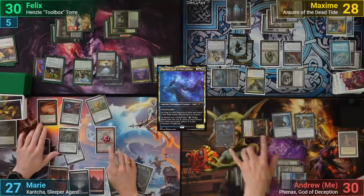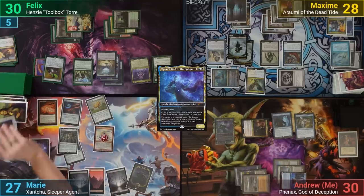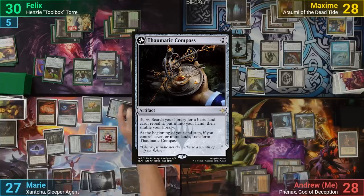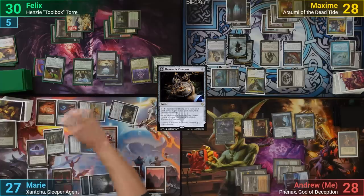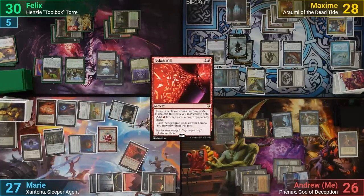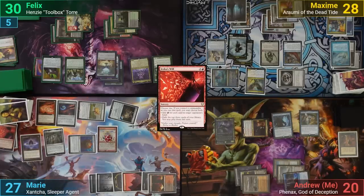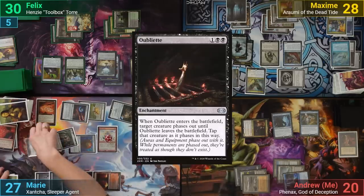Marie activates Xantcha on her upkeep, then draws. She plays a Cabal Coffers, then a Thematic Compass, activating it to find a Mountain. Marie activates Xantcha once more, then casts a Jeska's Will making 7 red mana. This lets her activate Xantcha 3 more times, drawing 3 cards and dealing 6 to me. Once finished drawing, she casts Oubliette targeting a Rumi.